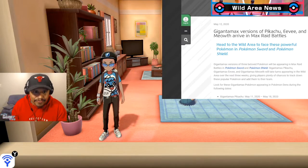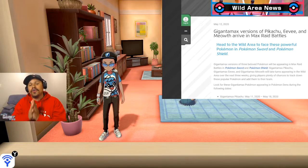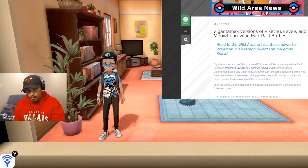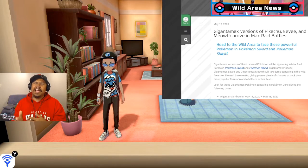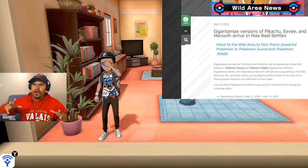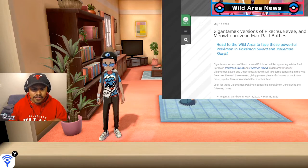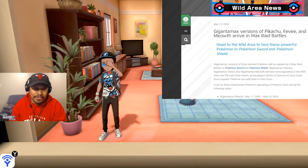All three — Gigantamax Pikachu, Gigantamax Eevee, and Gigantamax Meowth — were previously locked to events. You needed Pokemon Let's Go Pikachu for Pikachu, Let's Go Eevee for Eevee, and Meowth was a pre-order window bonus for players who started the game shortly after launch. Now they're giving it out to all players. They will take turns appearing in the Wild Area over the next three weeks, giving players plenty of chances to track them down.